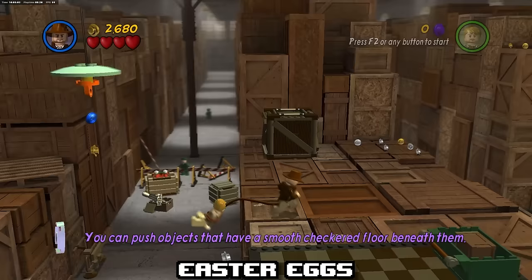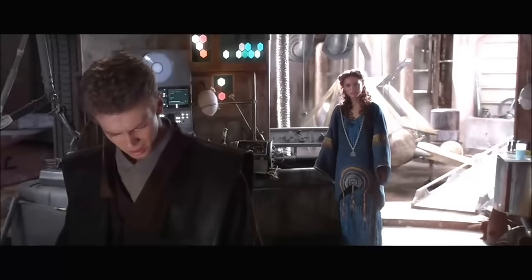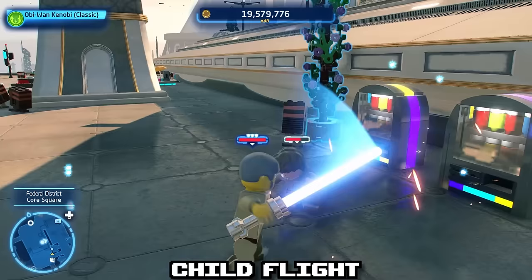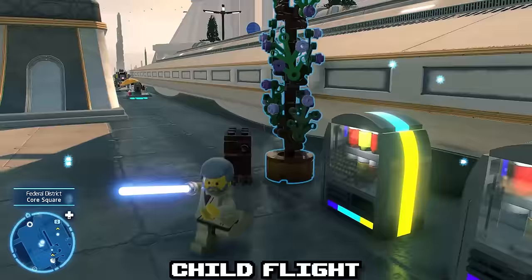In the Skywalker Saga, you aren't able to kill children — instead they just take knockback damage. Using this, you're able to combo children into the air infinitely with jump combos. People began calling this technique Child Flight. While it doesn't really have any practical usage, it's still a really fun gag to show your friends.